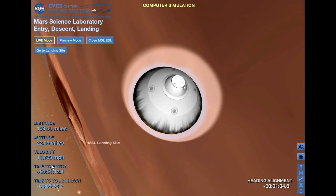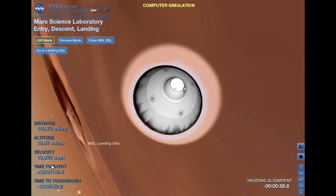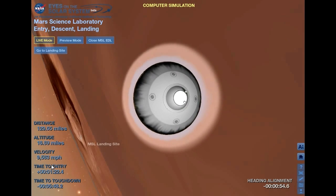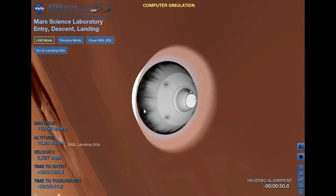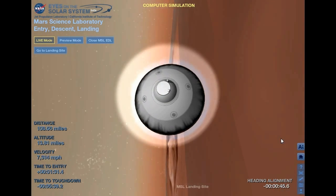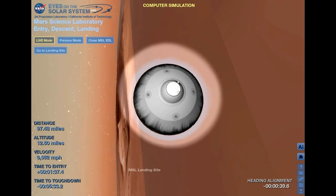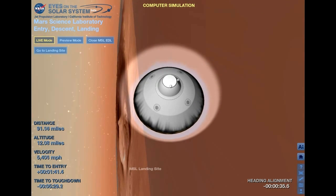At this time, the vehicle is beginning to steer its way to the target. It is starting its first bank reversal. First bank reversal complete. We have passed through peak heating and peak deceleration. It is reporting that we are seeing Gs on the order of 11 to 12 Earth Gs.